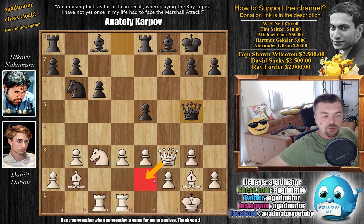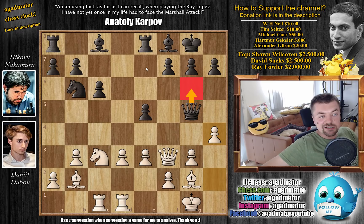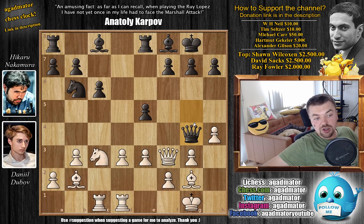And now queen to g5. There is one game from 2006 where queen to e2 was played, but here Dubov plays h4 — it's a new move, and it is, as of this moment, move 15, that we have a completely new game. So here Nakamura has to decide: does he want to go g6? Does he want to go e7? But he goes queen to g4 and offers a queen trade.